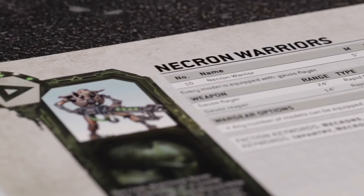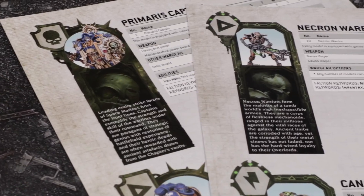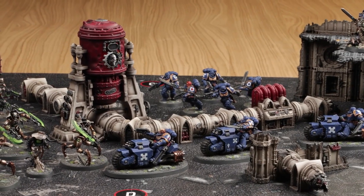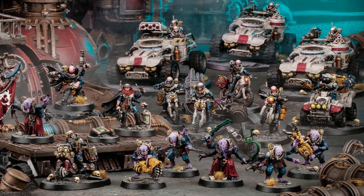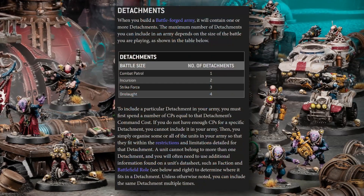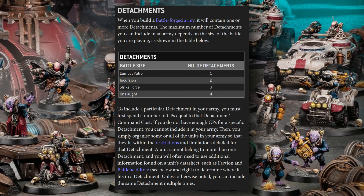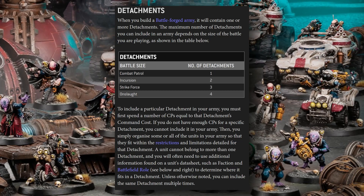For being one of the first things you do when you start playing Warhammer 40,000, it's really unfortunate that army list creation is absolutely one of the worst mechanics in the entire game. To have a Battleforged army in Warhammer 40k, you have to separate your units out into detachments. Each of your detachments have to share a specific faction keyword, and each of those detachments have to be unified by an army keyword.